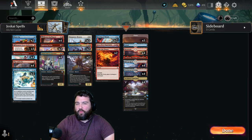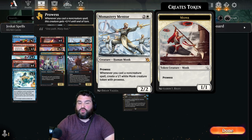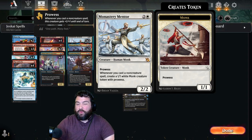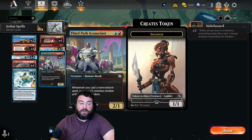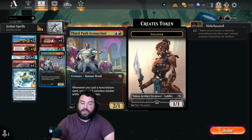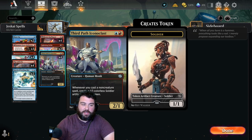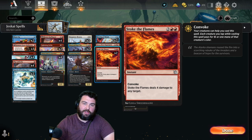We have Just Guy Spells here — it's kind of like Izzet but with one important white card, and that is Monastery Mentor: a three-drop 2/2 with Prowess. When you cast a non-creature spell, create a 1/1 white Monk creature token with Prowess. We can also pump out tokens with Third Path Iconoclast. They don't have Prowess and they're artifact creature soldiers, but we can use those tokens to Convoke our spells like Stoke the Flames — four mana, four damage to any target.